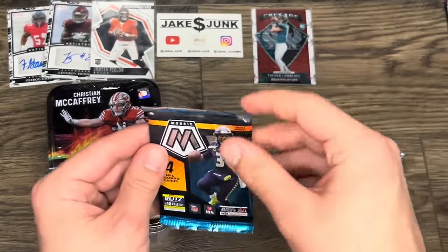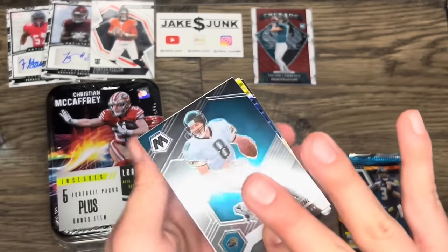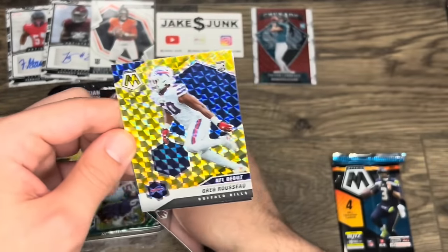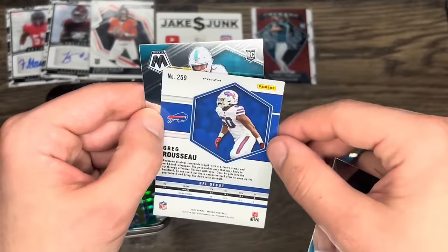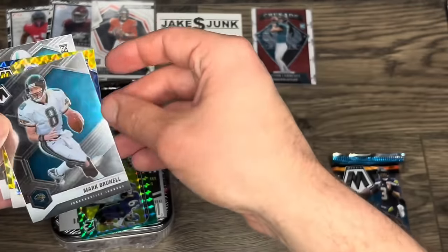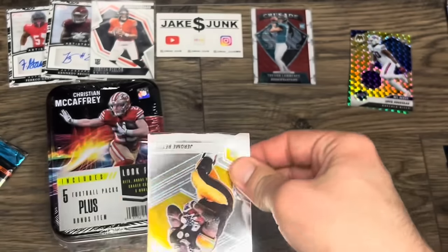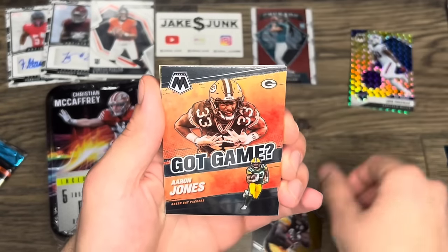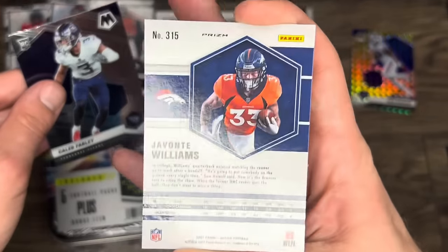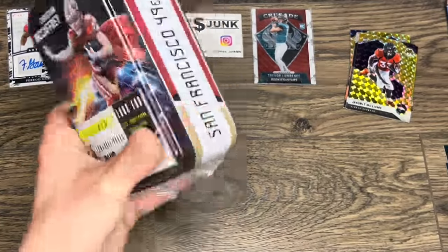Two Mosaic packs here, 2021 as well. We pull Mark Brunell, JK Dobbins, and a gold card — I think it's Greg Rosu, probably botching that name — and a Jaylen Waddle rookie, which is nice. Second Mosaic pack gives us Jerome Bettis, Aaron Jones, Javante Williams, and Caleb Farley. These must be special packs, and I'm not sure if they came from mega boxes or blasters.